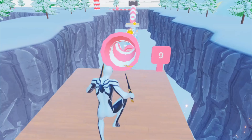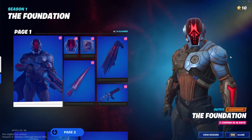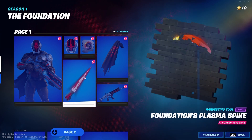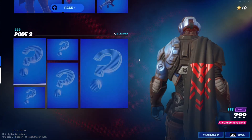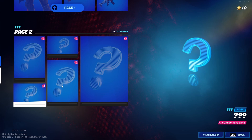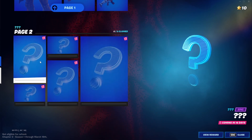Make sure you guys drop a like and sub if you want all the latest info. I have a ton of secrets concerning the Foundation skin, because as you can see on the first page there's a ton of cool items, but if you go to the second page you can see there are question marks for every single one. The first one is actually epic whereas the rest are rare.